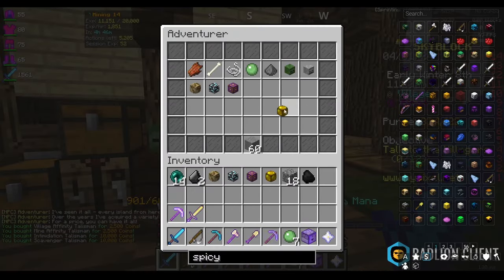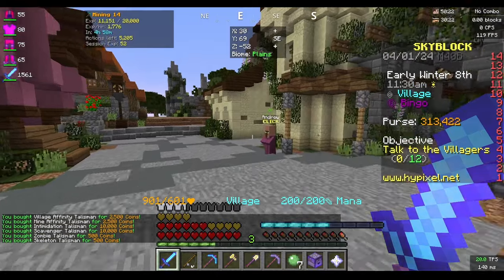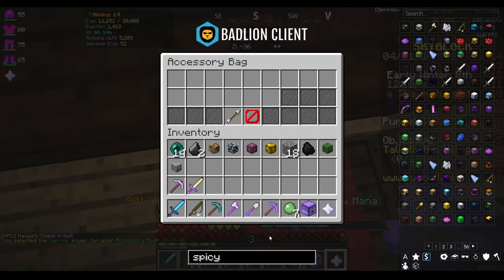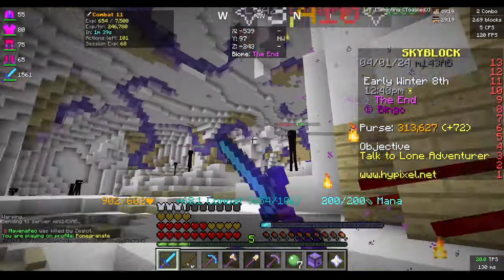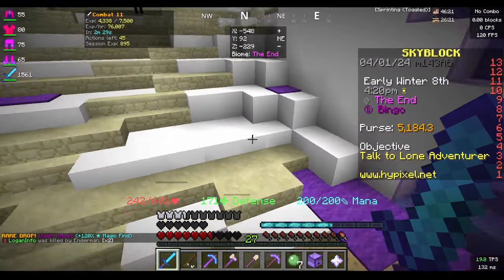We're going to buy the first talismans from the shop and pick a talisman power to give us more strength. After that dialogue we can go with the warrior power, and we need to put the talismans in the accessory bag. Now we can farm enderman pretty easily and hopefully get some armor drops.